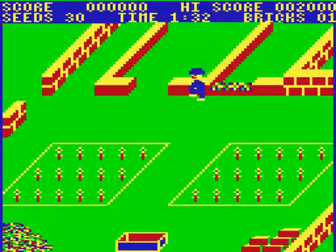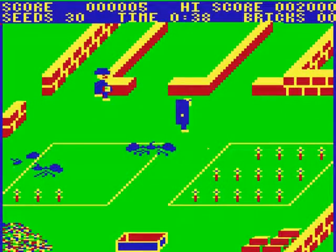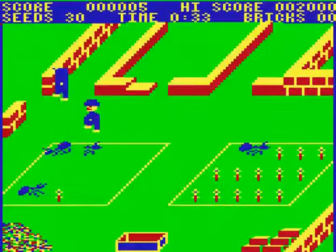You collect compost from the bottom of the screen and you use it to block up ways into your garden. You have 30 seconds at the beginning of each level to prepare your defenses before the nasties attack. Maniacally jumping in the air scares away the tramp, and coming down with a thump on an insect obliterates it.